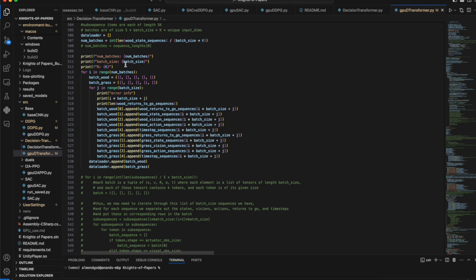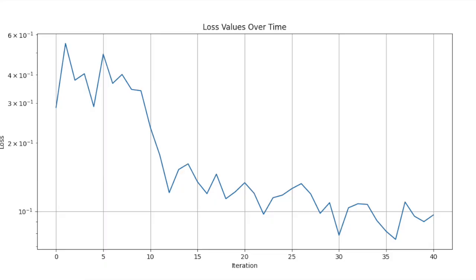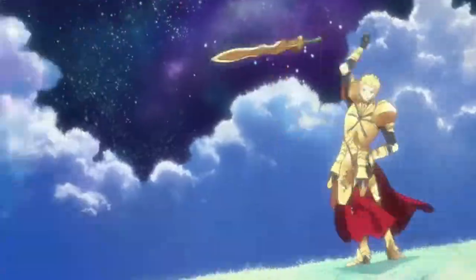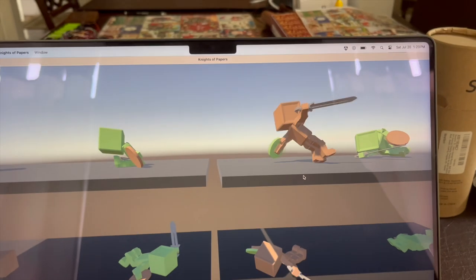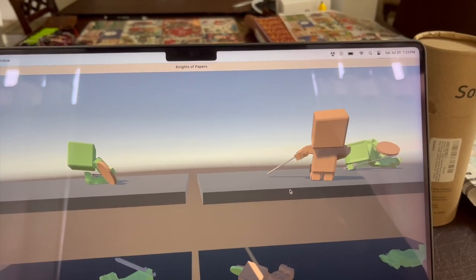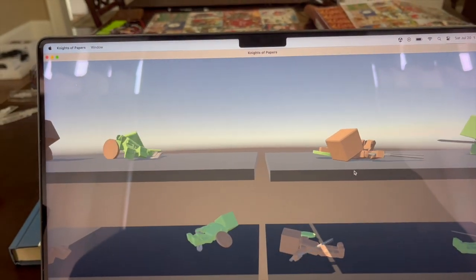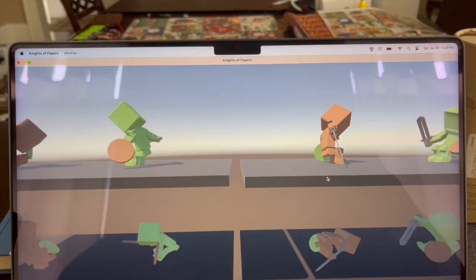Then we finally train on the batches. Here's the loss curve — looks pretty nice. And then we get to the final results. We get some interesting behavior. That's impressive — look at that guy inching forward. If this guy was versus that guy, those are some warriors right there. Not what was intended, but not bad.